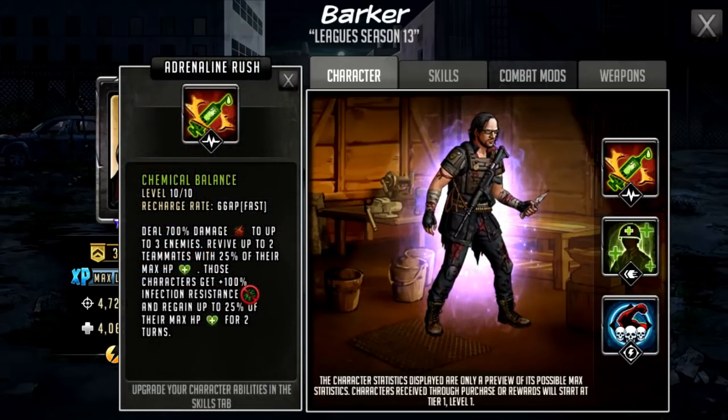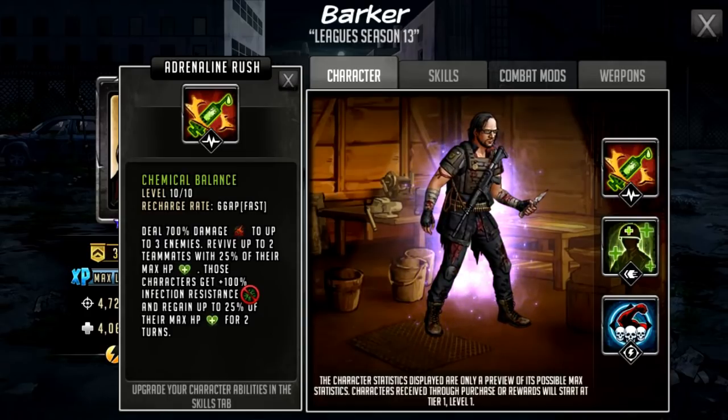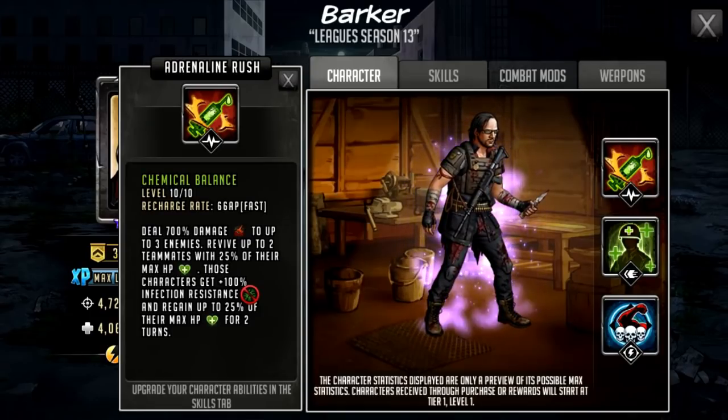His rush is called Chemical Balance. It is a 66 AP cost rush — so pretty quick — and deals 700% damage to up to three enemies. It also revives up to two teammates with 25% of their max HP, those characters get 100% infection resistance, and regain up to 25% of their max HP for two turns. Realistically there are two halves to this rush. The damage is actually quite nice — 700% considering he has 4.7k attack stat is going to translate quite nicely, around the same damage as Arav. The second half is a little questionable because if there's no one in the team to revive — teammates are downed and decapped or everyone is still up — there's no second half of this rush, and about 80% of the rush text covers that second half, so potentially it may not happen at all.